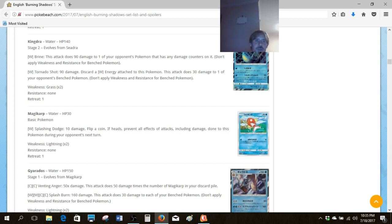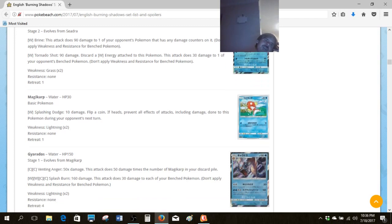Kingdra has always had the gimmick of energy efficiency for really cool things — this does a clean 90 for one energy, you discard the Water energy, which is a little bit of a drawback but not that big of a deal when you only run a single energy attacker. It does 30 to one of your opponent's bench Pokemon. Historically 90-30 has been incredible throughout the years. I don't think it's quite as special in Expanded because there are other things that can do that, but it's definitely something worth keeping an eye on.